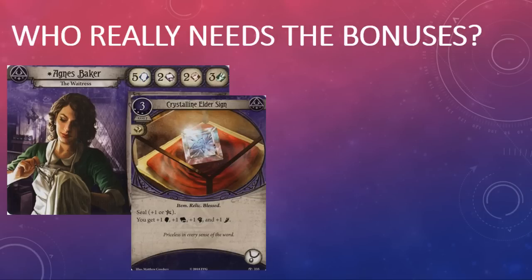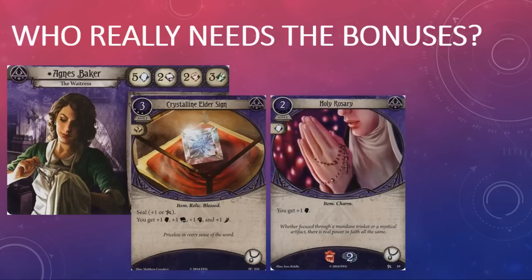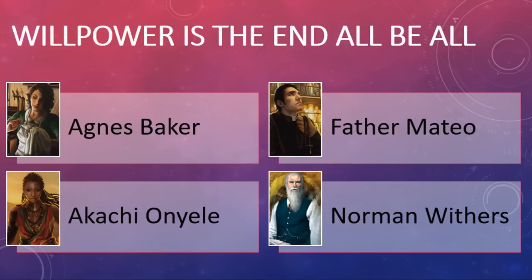Take an investigator like Agnes Baker. Agnes has six willpower, three intellect, three combat, and four agility. With a Crystalline Elder Sign in play, Agnes would certainly welcome the willpower boost and possibly the agility boost, but the intellect and combat boosts are pretty much wasted on her since she tends to investigate and fight with willpower anyway. Why would Agnes bother to pay three resources, three experience points, and seal one of the better tokens in the chaos bag for what really amounts to a plus-one willpower bonus when Holy Rosary from the core set does basically the same thing for less resources, far less experience, and gives a plus-two sanity boost?